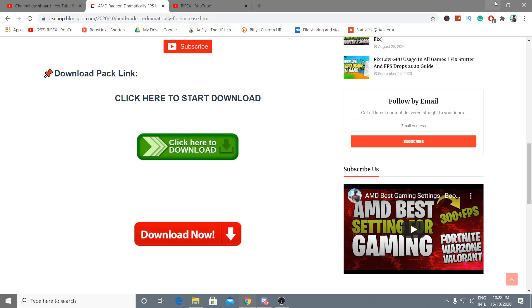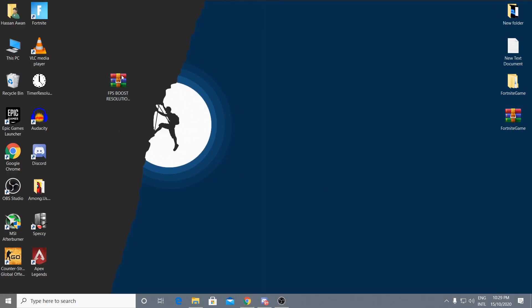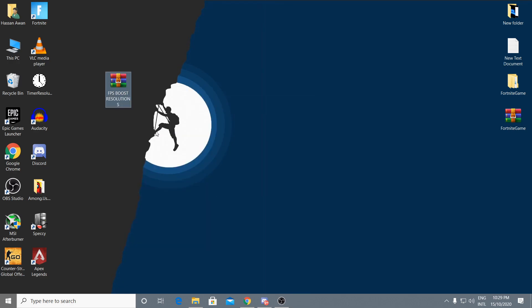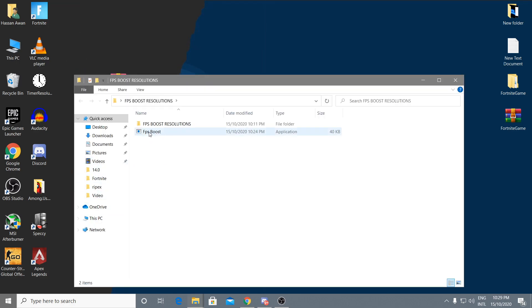After downloading the file, extract it using WinRAR. Right-click and select 'Extract to FPS Boost Resolutions.' Open the extracted folder — inside you'll find a file called FPS Boost, which we'll cover later, and a folder called Fortnite FPS Boost Resolutions.